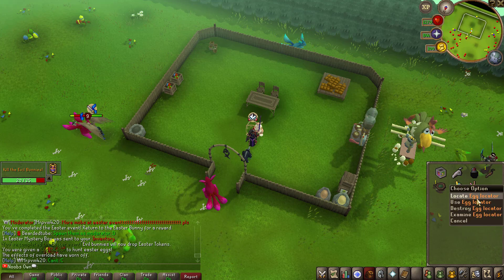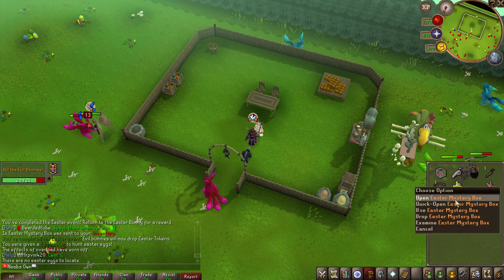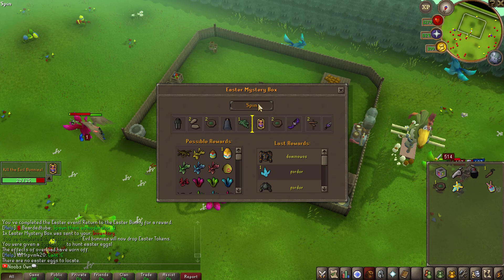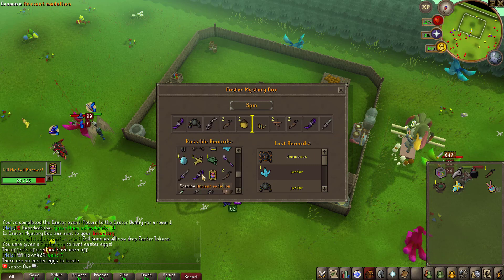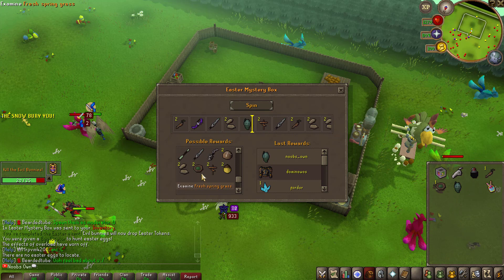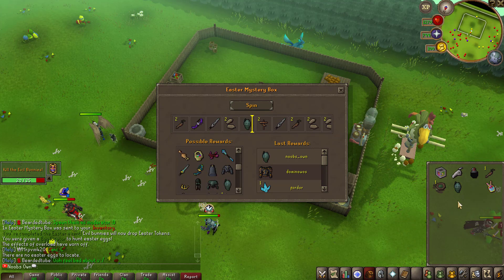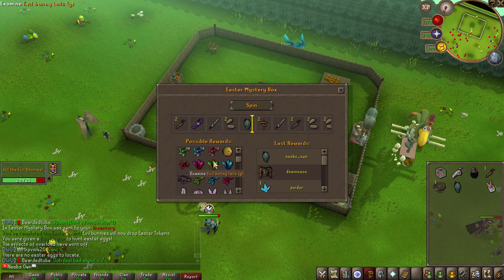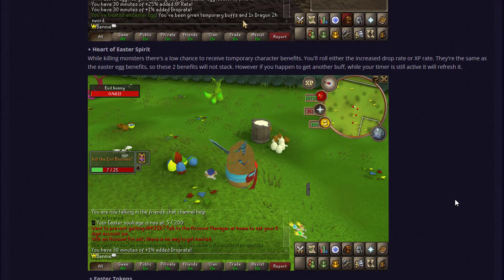We open the Easter Mystery Box and there are quite a few different loots you can get from these — very sick. We got ourselves an Easter Helmet, which I believe is actually a pretty decent item. Now that we've completed the event, let's head back to the forums to check out the rest of the update.